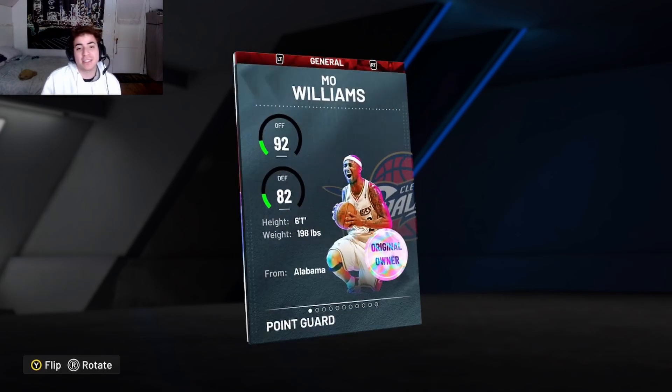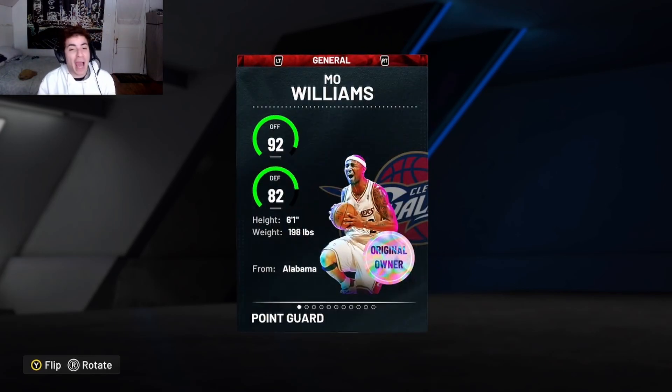What's going on YouTube? It's your boy Lil', back at it again with my team video. Today's my team video is on Mo Williams, which literally came out today with part 5 of the Primetime set. He's a point guard slash shooting guard, part of the Cavs, he's 6'1, 198 from Alabama.